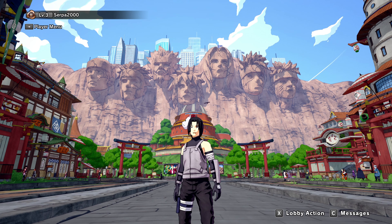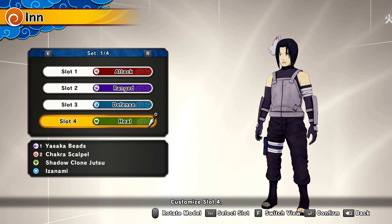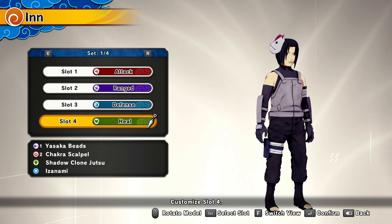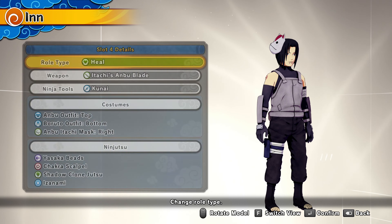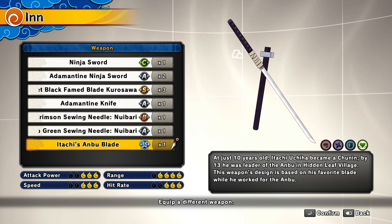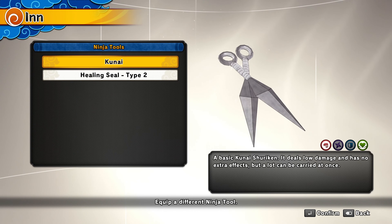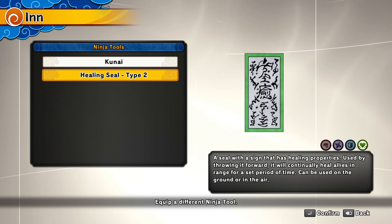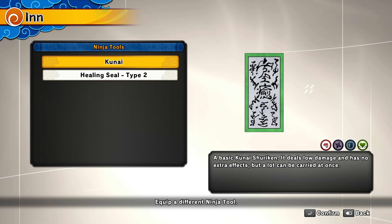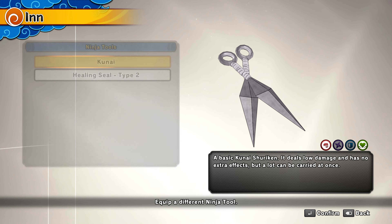Let's start with the class. So we're back here — it's the healing class. For the healing weapon, we have the Itachi ANBU blade. For the secondary, some people like the healing seal but I don't really like it — it didn't do much. I like the kunai because when they're almost dead you can throw it, get the kill, it's easier that way.